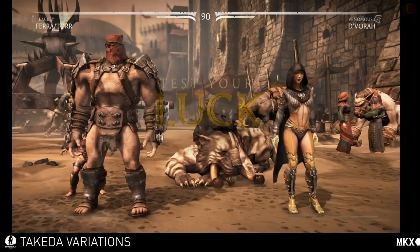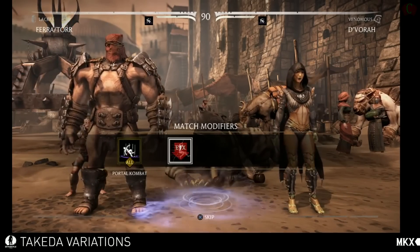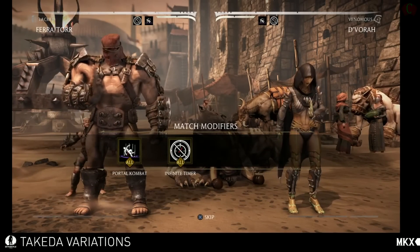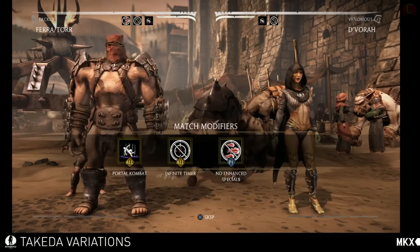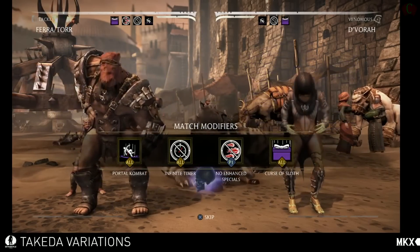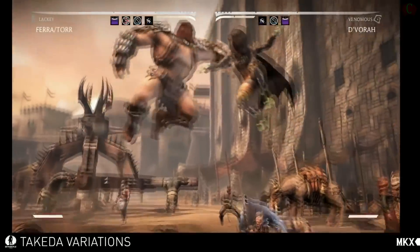Test your luck. So: portal combat — portals will randomly appear. Infinite timer, which is good. No enhanced specials for you. And the curse of sloth — that little skull that drops down will make one of us slower. Alright, cool, here we go.